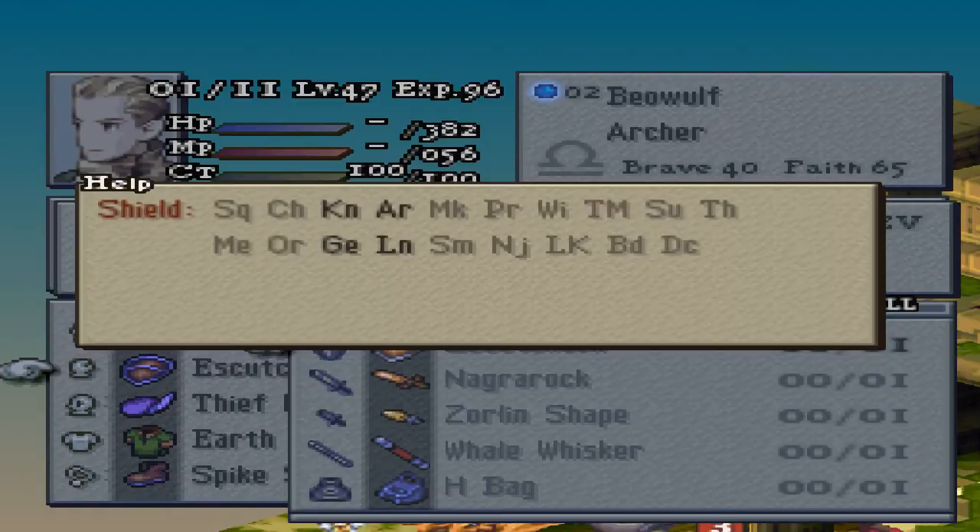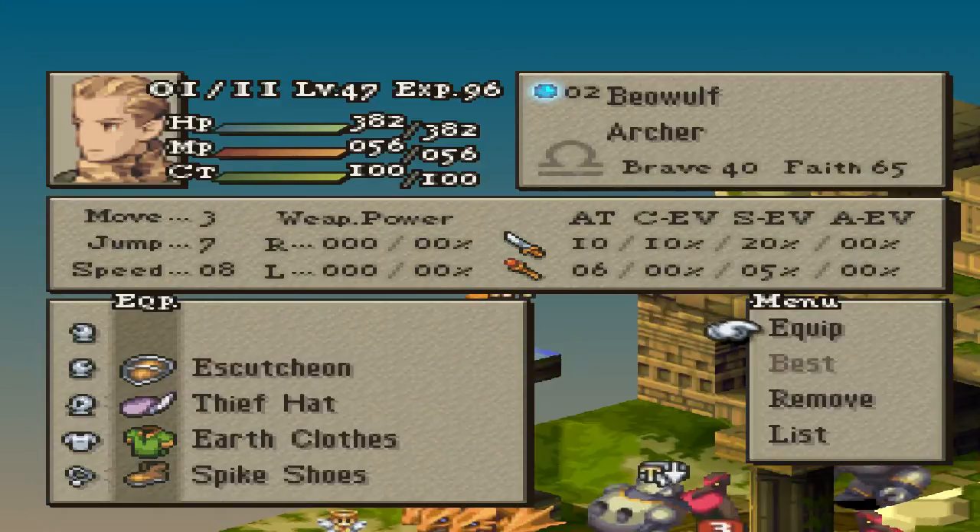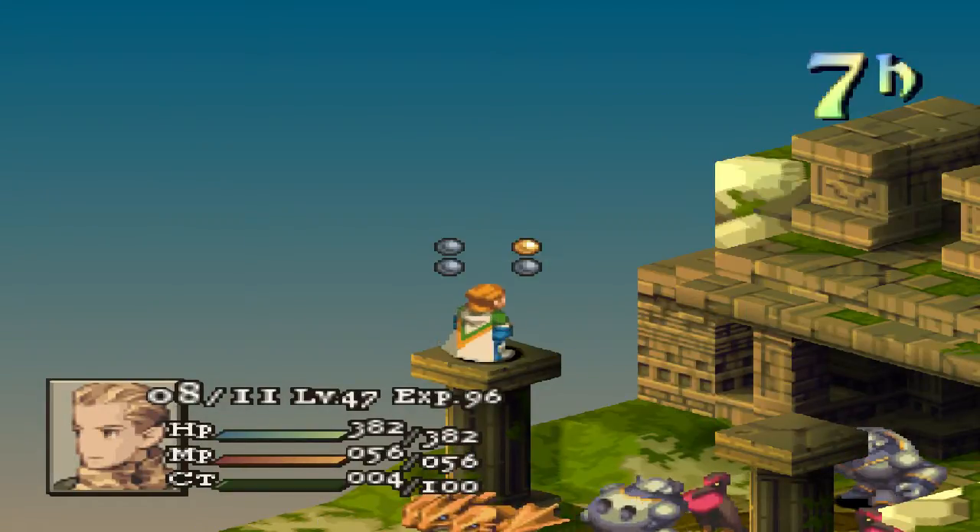What does this mean? Does it mean I need to further lower Beowulf's Brave before attempting this? Or can I just re-roll - can I just restart the battle and try again? Well, I'm going to give it one more try, and if we do get the same Escutcheon, I will just accept that, finish the battle, and carry on with the game because I don't care that much about it. It's nice to have, but not that important in my opinion.